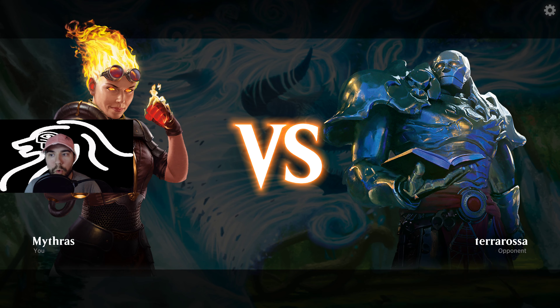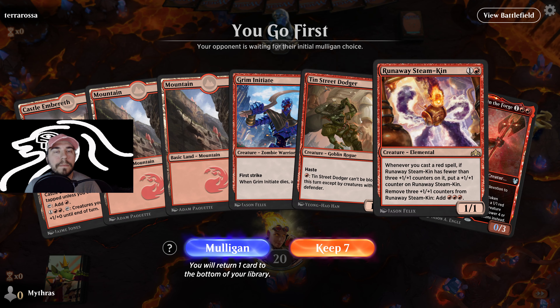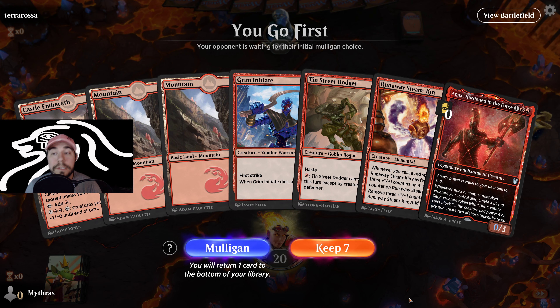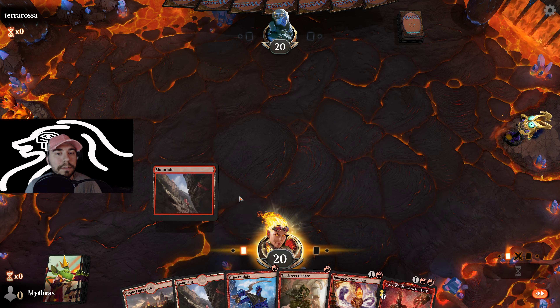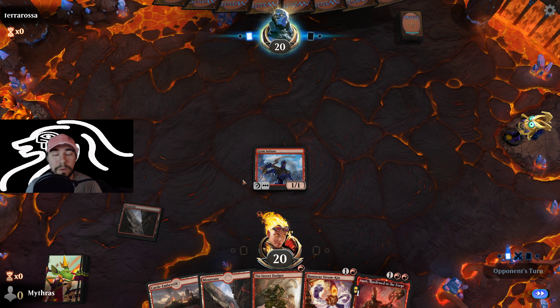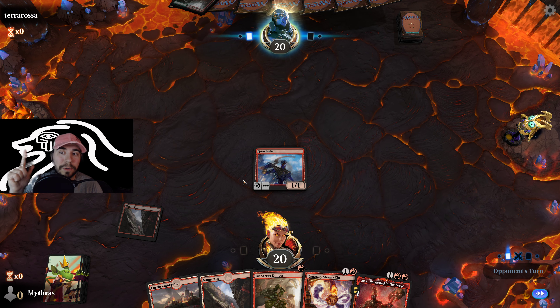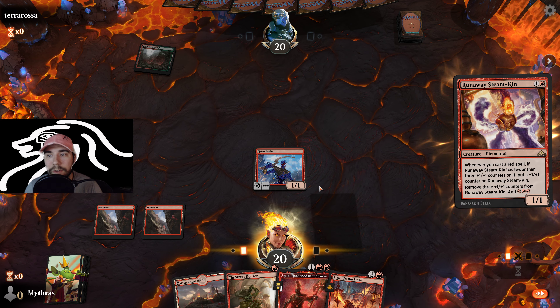Terra Rosa. This time we do not have the Cavalcade. Should we try it again? I like it because we have Runaway — I'm going to try it. We're getting real risky on this one: no Cavalcade, no draw. Good news is, now we got the draw.